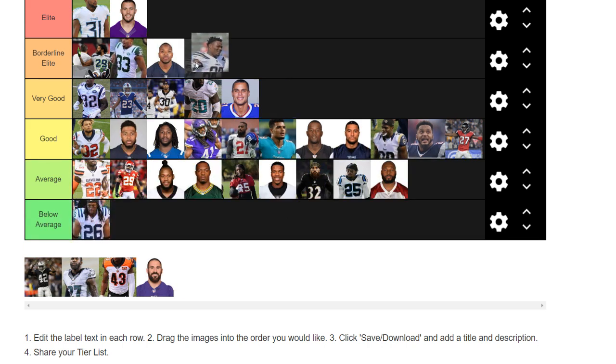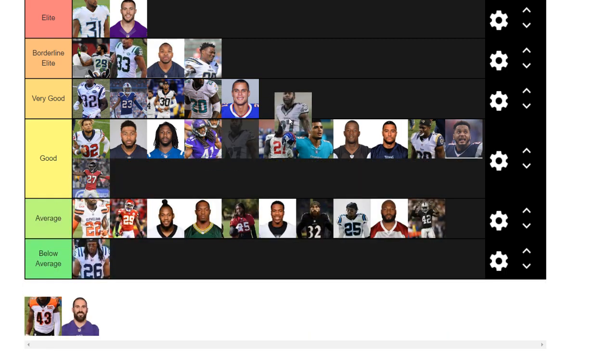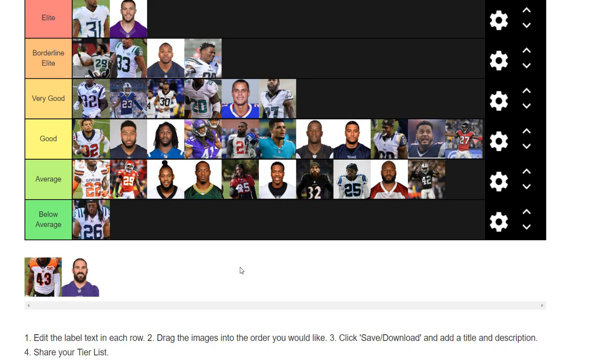Derwin James is borderline elite. I think after this year I'll be talking about him in the elite section — I was very high on him in the draft. Carl Joseph — I'll put him under average. Pretty high-motor guy, willing to come up and make a hit. Malcolm Jenkins — maybe not the same as he was two years ago, but still a very good safety. He kind of really leads that secondary with a lot of young guys and guys getting hurt. To me, he's a very good safety. And George Aloka — I'll put him under below average. He's nowhere near the same.